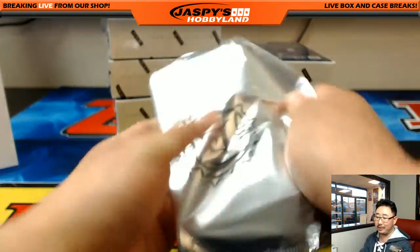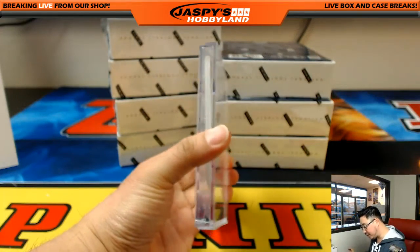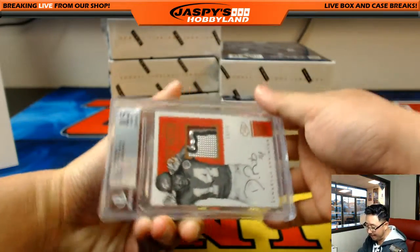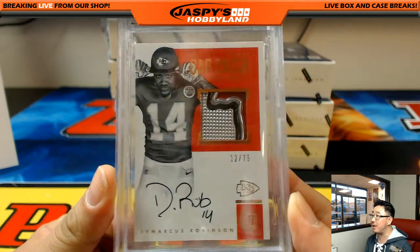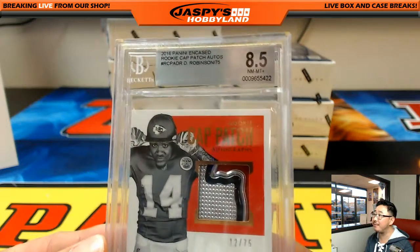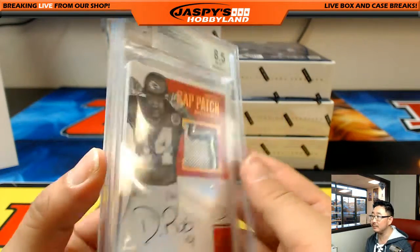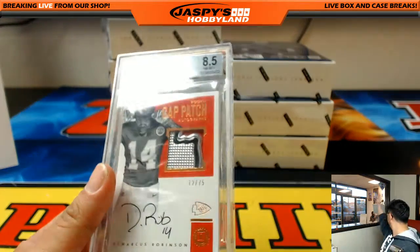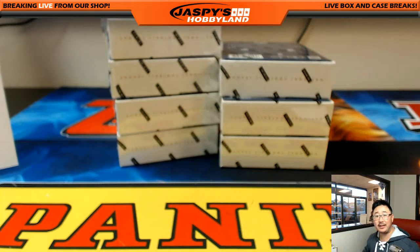There's a Nike swoosh in there. And the encased card is going to be a cap patch — D-Rob. 12 out of 75 to Marcus Robinson. There's the hat, there's his autograph. An 8-5-10. Chiefs — that goes to David Dilley. There you go, Dave.